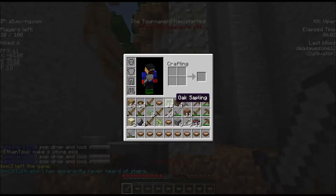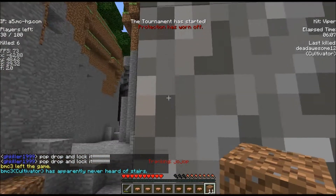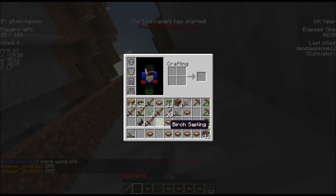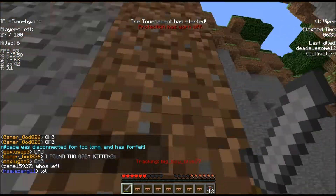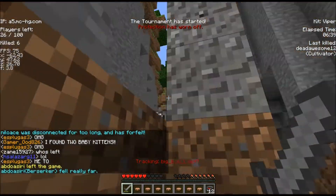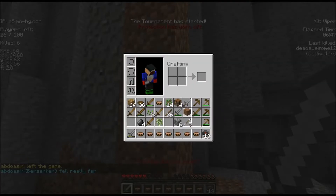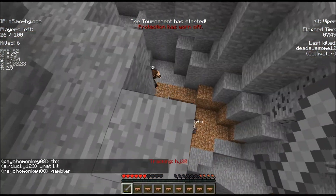Next is Jumper. When using an ender pearl, you take no fall damage. It's a minor buff but useful. After that is Miner — the stone pick has Unbreaking 1 and Efficiency 2, so you can mine much quicker. Someone told me it performs close to a diamond pick, which is pretty cool.